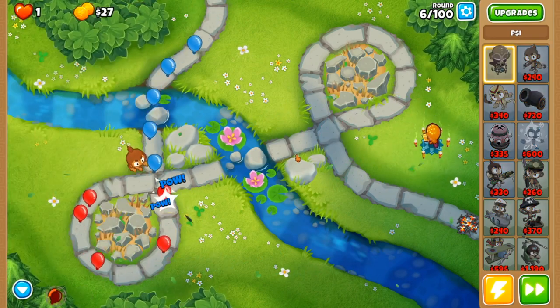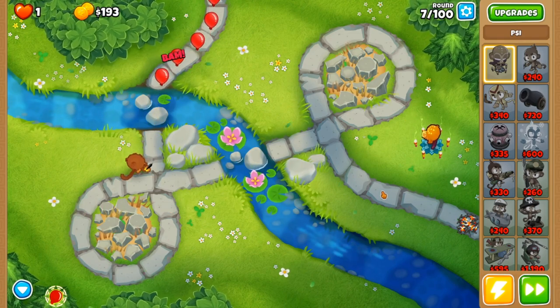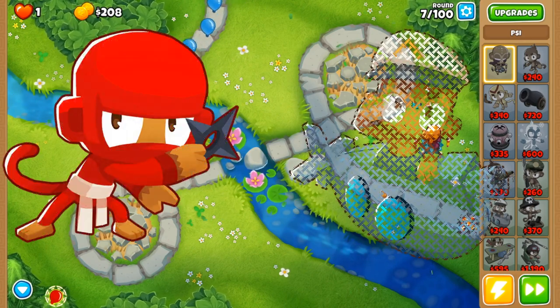With monkey knowledge being enabled, you can often start with a free dart monkey and save straight for Sai. But if that is not an option, Sai pairs great with some other starting towers like a ninja or sub.